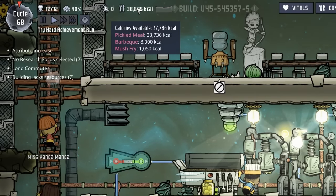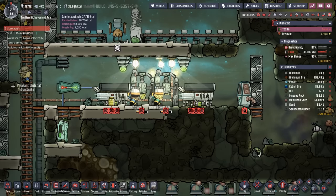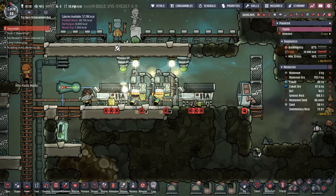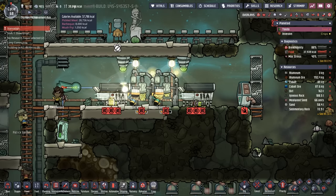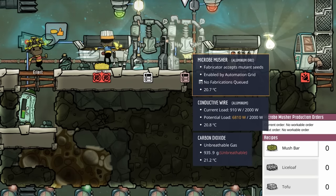We're up to 8,000 calories, which is enough for four duplicants this cycle. The key is we need to eat at least 20,000 calories worth every cycle by cycle 80 at the minimum. With the barbecue coming in slowly but steadily, we've actually turned off the micro-musher.